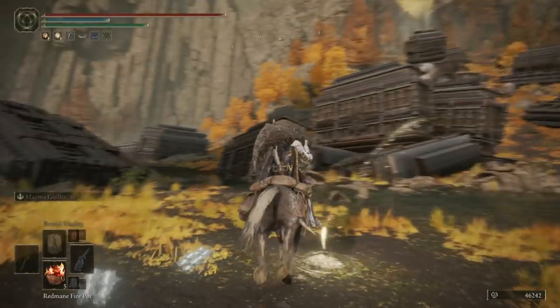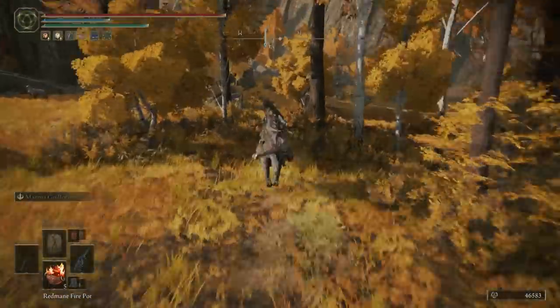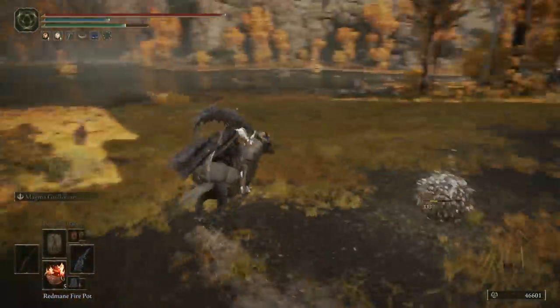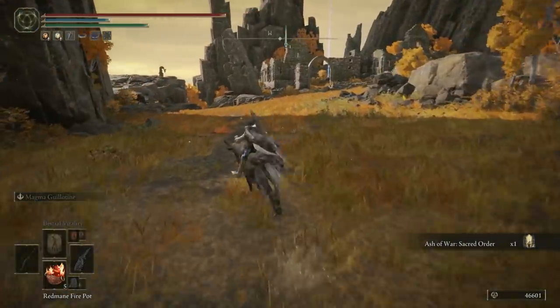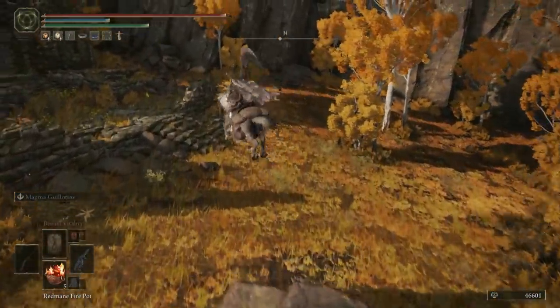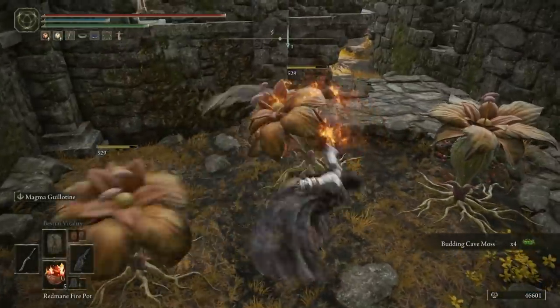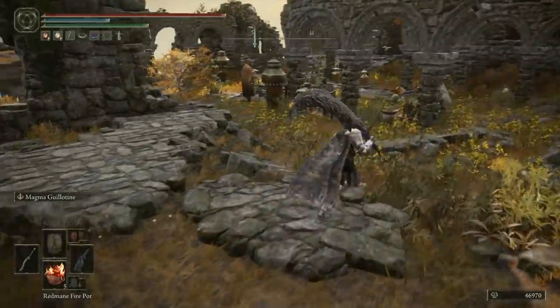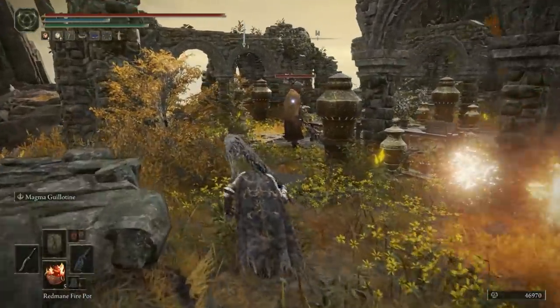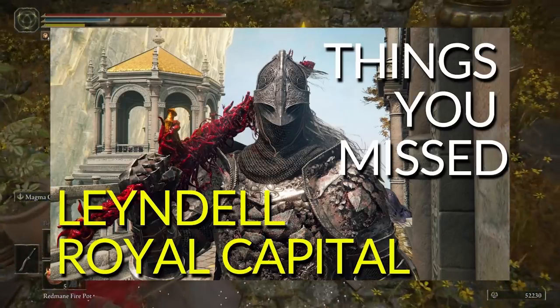Once you're back at the abandoned coffin, head northwest and we'll start running towards the perfumer's ruins. About halfway along your journey, you'll come to a scarab — take him out and you've got the Ash of War: sacred order. As you get to the ruins, there's a ton of stuff you can loot. There's an omen killer enemy that you can take out, and he will give you the omen killer's set, bar the mask — the mask you pick up later in the game from an omen killer enemy in Leyndell, the royal capital.